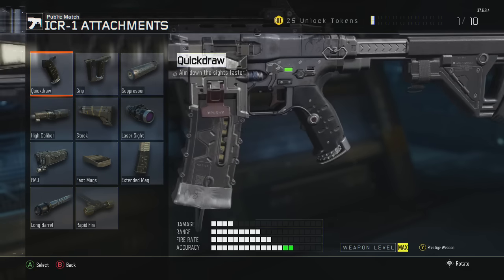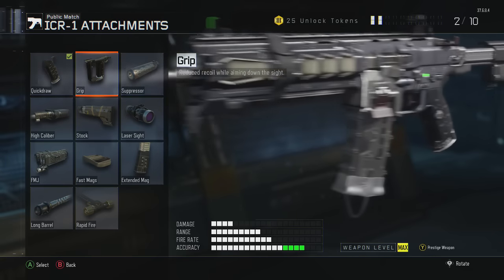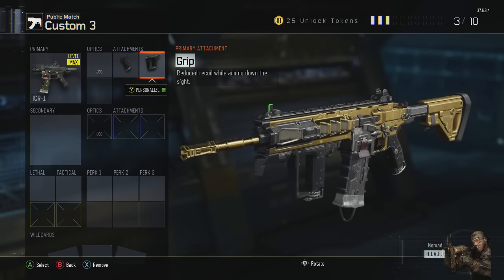First, like I said in the previous video, you'll want quick draw on every single weapon, and you probably won't want grip on every single weapon either. I have to check some other guns to see if I'm not using grip on them.